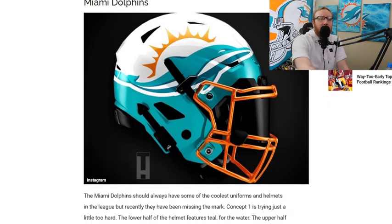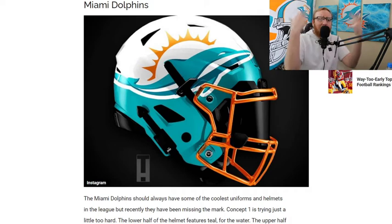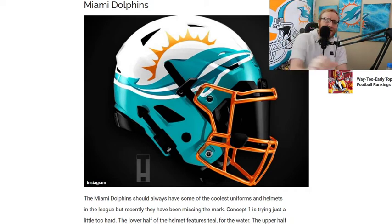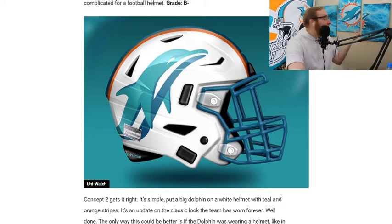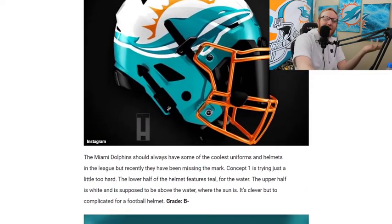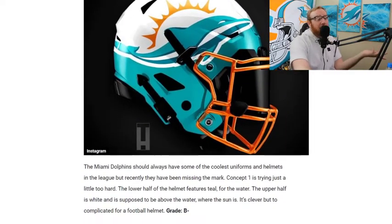Miami Dolphins — kind of similar to their current design, going from white to teal. The orange face mask is okay, but it's not looking good overall. The Bucks is definitely better. Concept two is a little bit better. There's something about the shape of the helmet and the dolphin that makes the dolphin look stupid. The Dolphins may have the worst one so far — the Jets helmet is better than the Dolphins one.